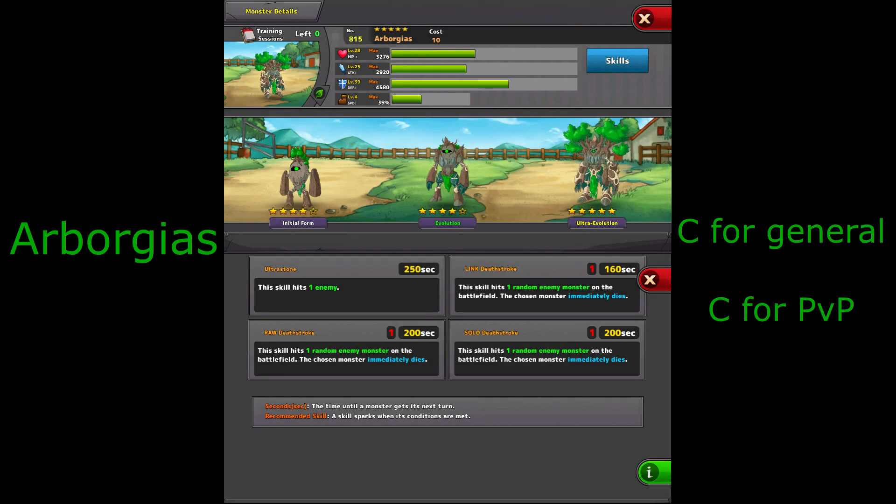The next monster is Arbor Gaius, which came out a long time ago as one of the first featured super epics. They've since changed Ultra Stone to Kinslayer, so it can kill earth monsters reasonably well. Ultimately this is a gimmicky monster — very unique with three Deathstroke moves, but because of its low speed and high second moves it's not the most viable. It's also awkward having both Link and Solo as two different moves. It's a bit of fun, something a bit different, but never going to be a great monster.